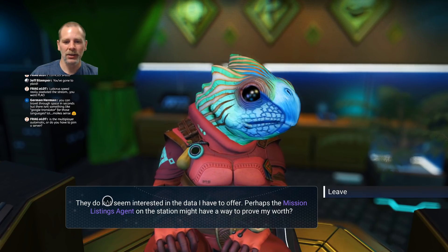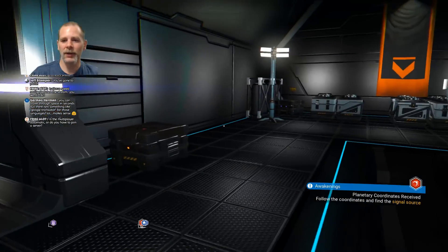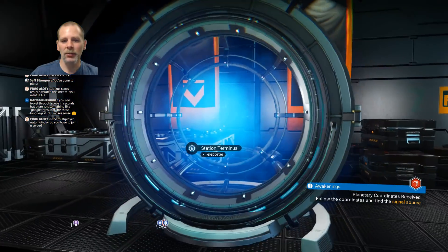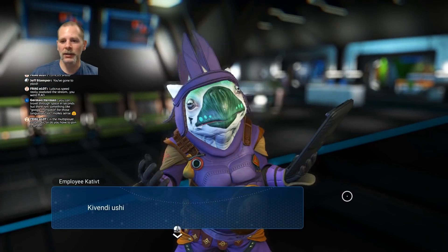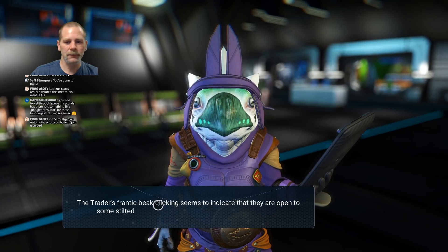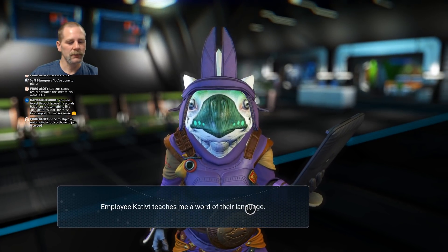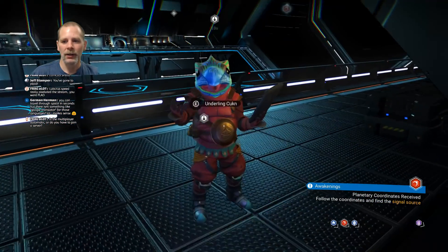Mission listings agent on the station — I think that's on the other side or something like that. We'll have to go find out. You can't open any of these, you can't loot all the stuff that's just laying around. The teleporter you can use once you build a base or you have a capital ship or a frigate. I'm not sure what you have to do to get a frigate — I think it's part of the missions. Once you do enough of the missions, I think it offers you stuff — the freighter or whatever.